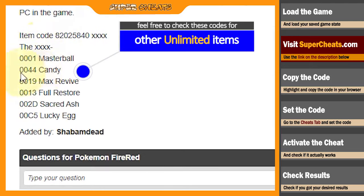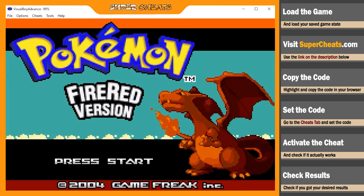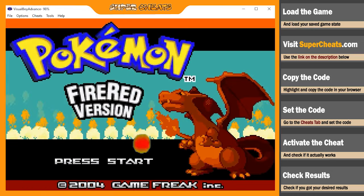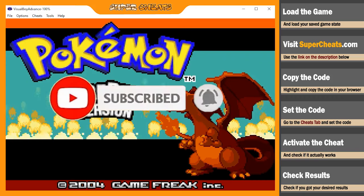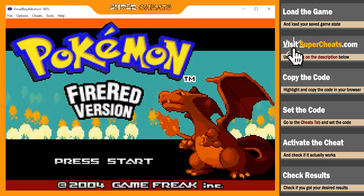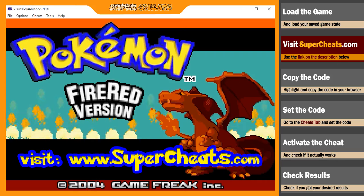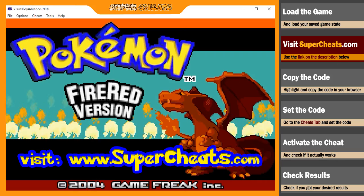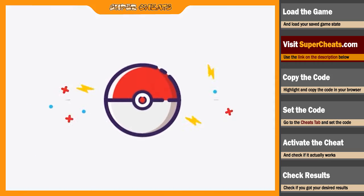You may also try these other codes using the same process. Thank you so much for watching! Please don't forget to like, share, subscribe, and turn on the notification bell so you'll be notified whenever we upload a new video like this one. For more cheats, head on to www.supercheats.com. We'd love to hear from you — if you need a code or help with this game, leave your comments down below. See you guys next time!